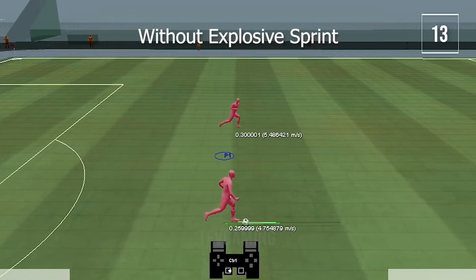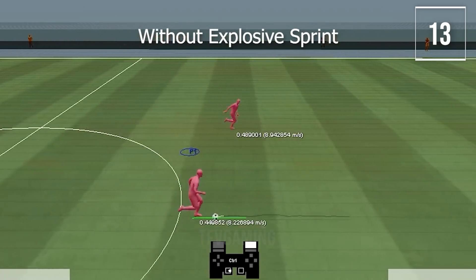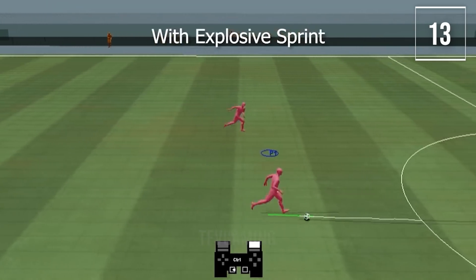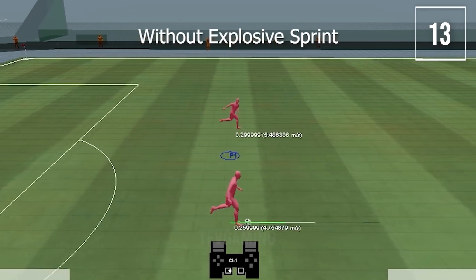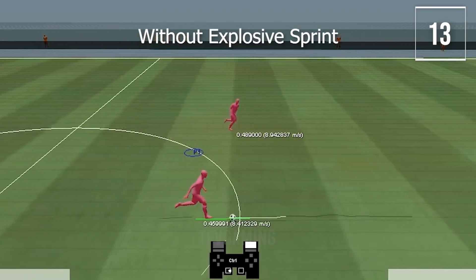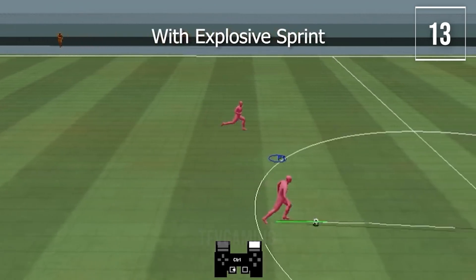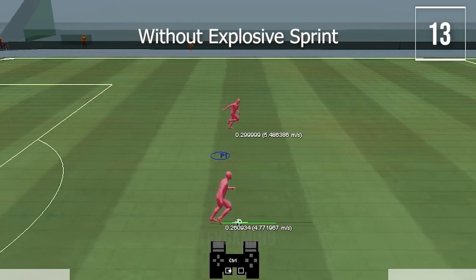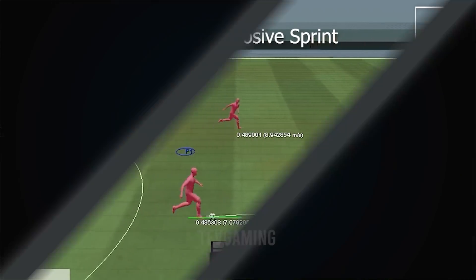Explosive sprint is a mechanic that rewards timing and intelligence on the ball, giving players more noticeable acceleration when pressing RT/R2 at the right and precise moments. It only works when your player is running in a straight line. If timed correctly, you'll get an advantage and beat your man. Defenders can also do an explosive sprint, so timing depends on both ends.